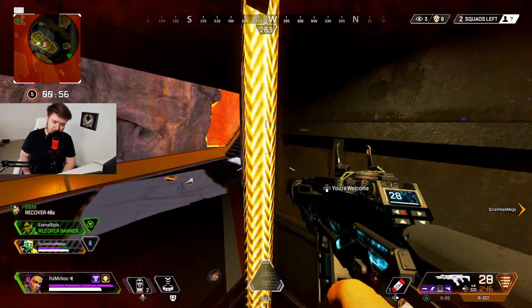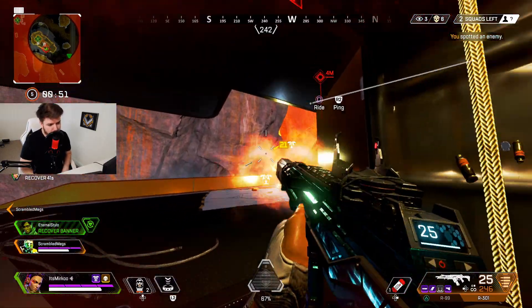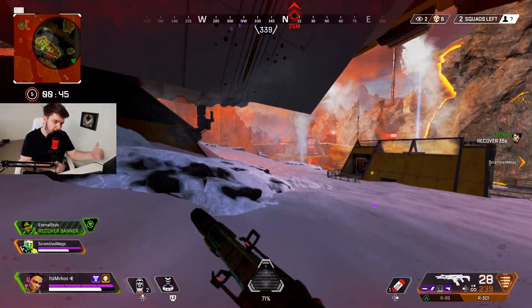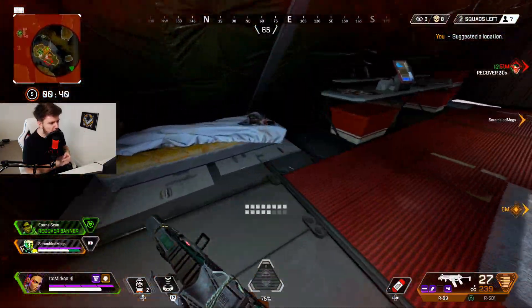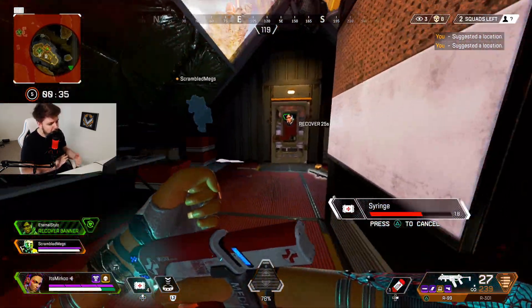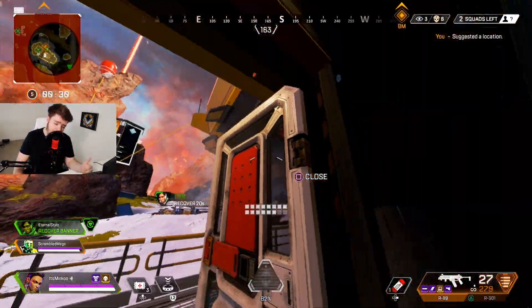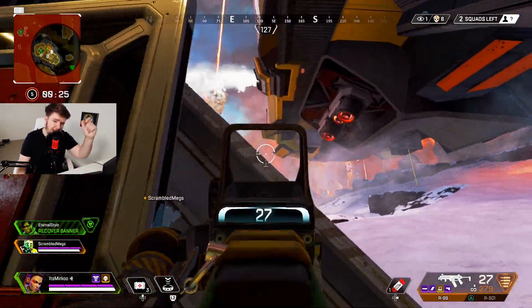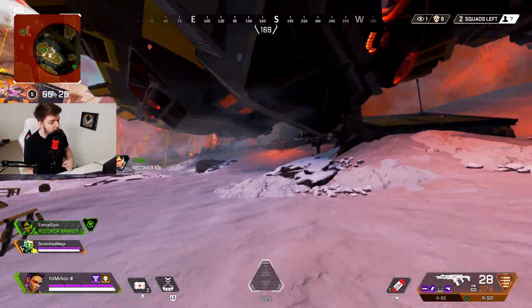I honestly think the R301 right now is the meta. I can't see any other weapon being better, especially from medium range engagements — which is most of the time where you'll be fighting. Medium range is probably when you're fighting enemies the most, and I don't think there is a better gun than the R301 at medium range. If you think there's a weapon with more potential at medium range, let me know down below, because I don't think there is one weapon in this game with more potential right now.